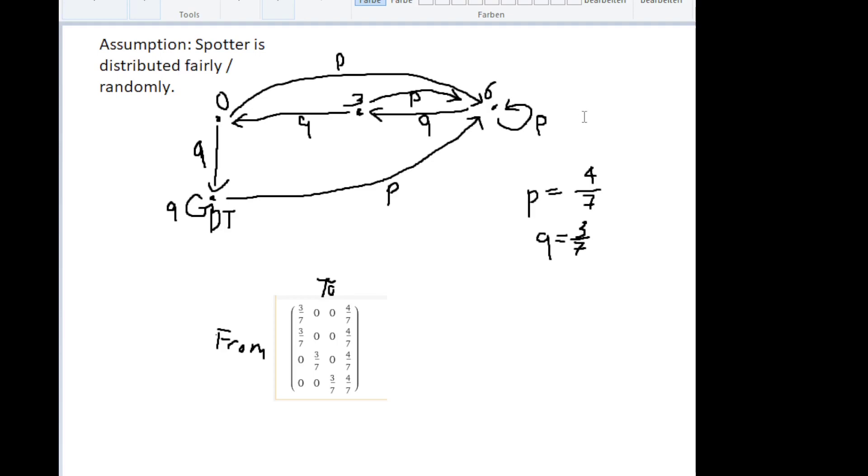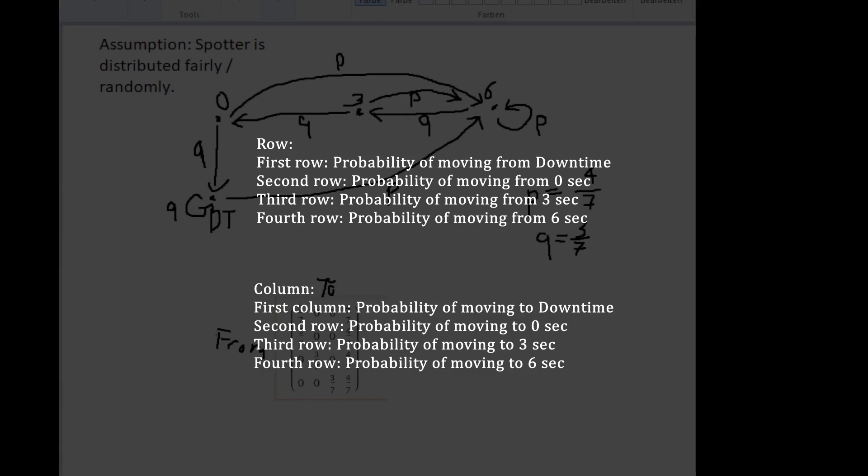Each of these arrows has a probability assigned to it. Mathematically, we can write these probabilities in a table — and this table is called a matrix. The first line is the downtime line. If you want to know the probability of moving from downtime to the 6-second state, we look here. Each of these numbers stands for one of the states 'from' and one of the states 'to.' We can now calculate the probability of being in a certain position at a certain point in time.